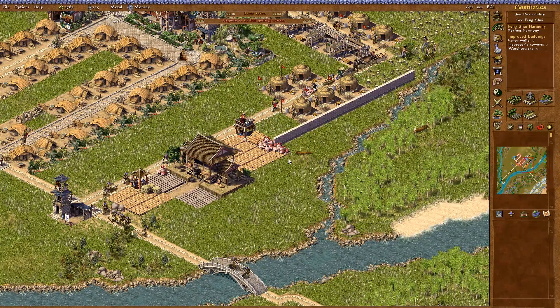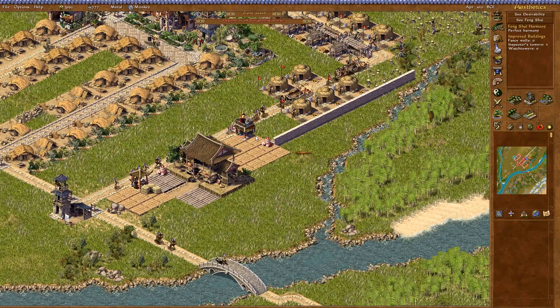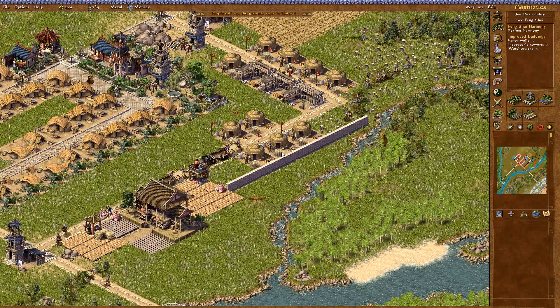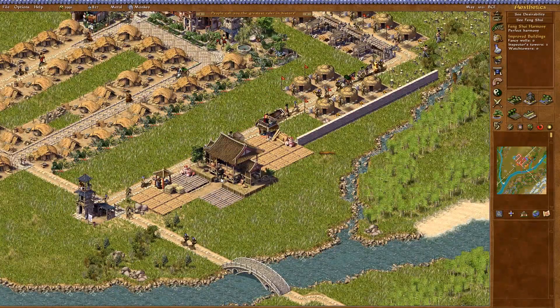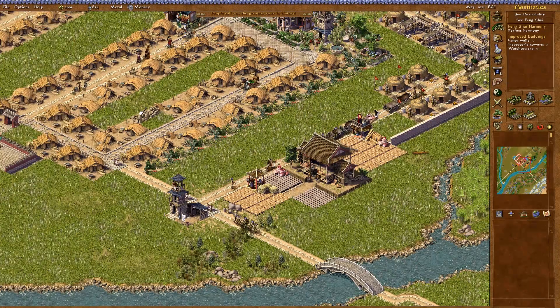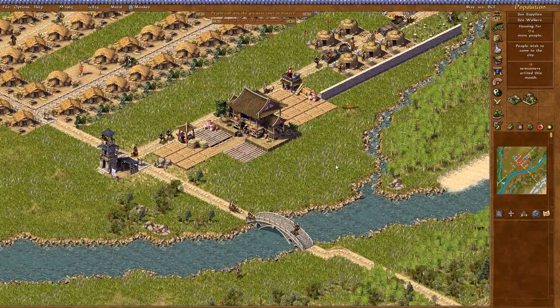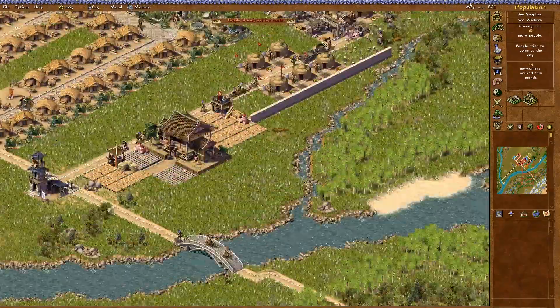We've finally got some exports going of the game meat and the wood — money is starting to come in. It's not the most valuable thing to sell but it gets us started. We put down even more hunter's tents so we actually start overproducing meat so we can actually start feeding our people. This house here burnt down to the ground, so we've got to deal with that. It seems like they're going across the river to hunt those pheasants as well.